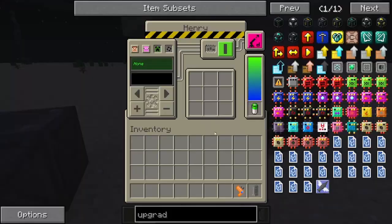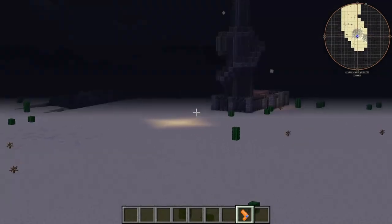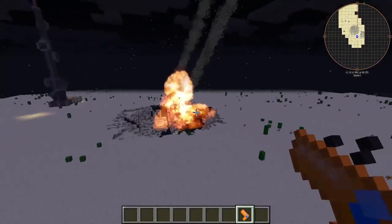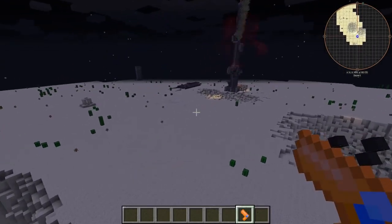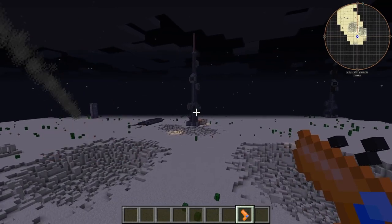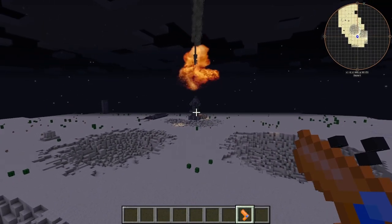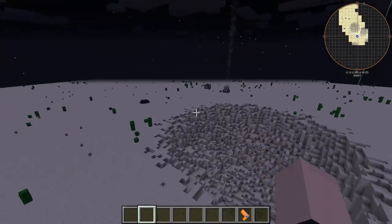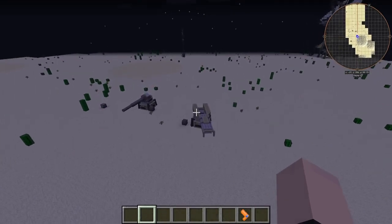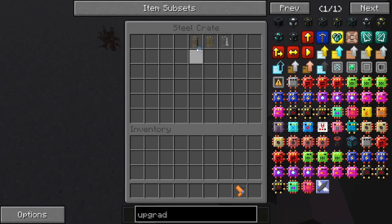Moving on to the next one: the thermobaric 227 millimeter rockets — this is basically the six-pack. I gotta see this, this one's gonna be good. Oh! Oh! Oh my gosh, that is beautiful! That is actually beautiful. Send another one — that is beautiful! Oh, it's pushing me back, that's how powerful it is. That's a lot of damage — Phil Swift would say 'wow.'